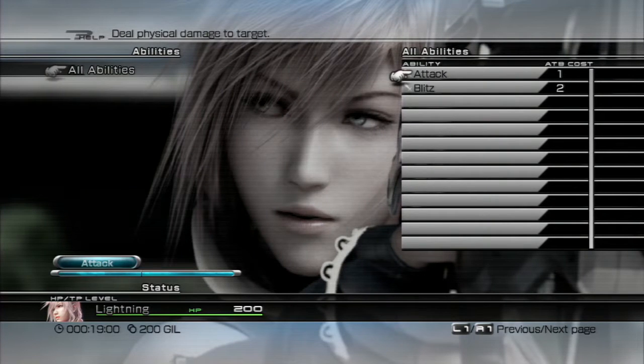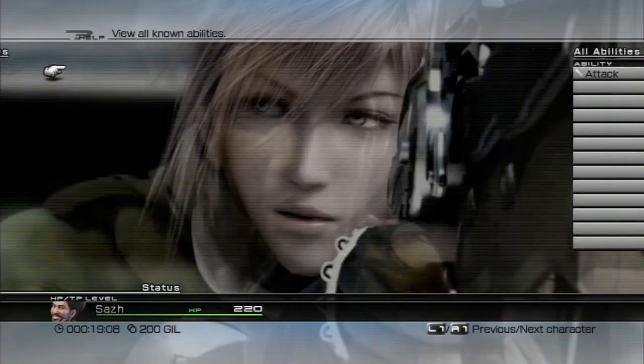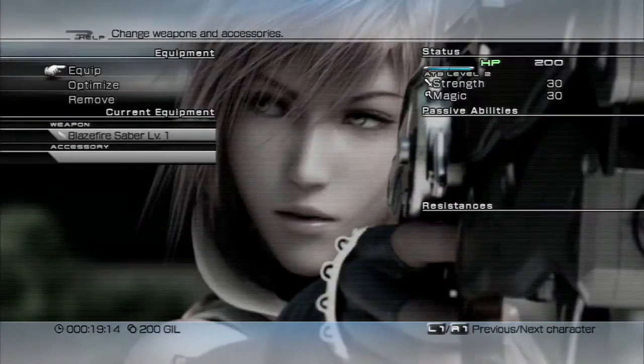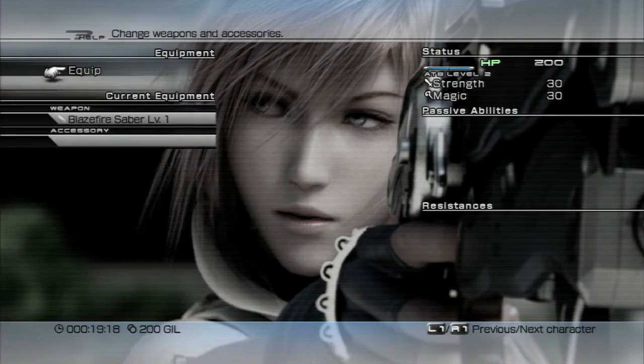Next up is Abilities. You're able to see every single ability that character can do at the moment. Lightning can do Attack and Blitz, and you can also see their ATB costs — how much ATB each ability costs. Saz can only Attack at the moment.